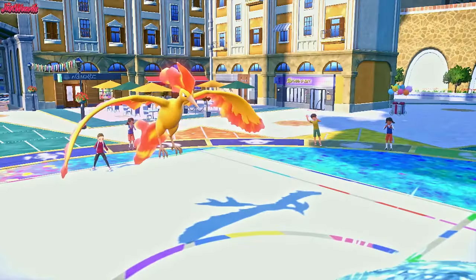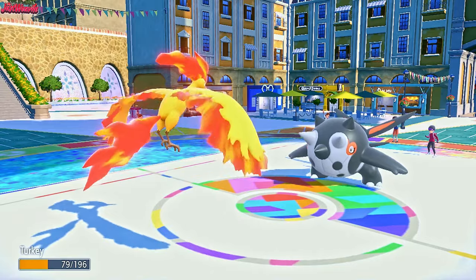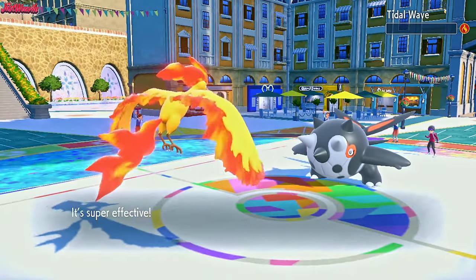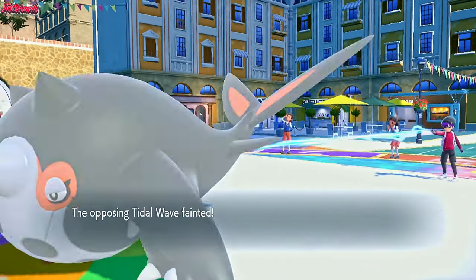They go for an Ice Spinner — that's going to do a lot of damage, probably. Yeah, it does over half. But we are a defensive Moltres, so we take it like a champ, go for a Flamethrower, and take out the Sir Fetch'd, which is fantastic. So the boosted Fetch'd is out of the way — I'm not too worried anymore.